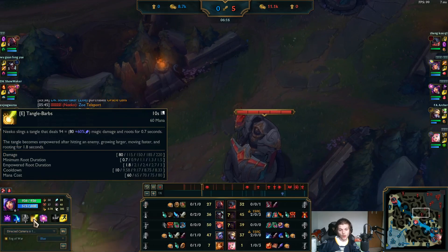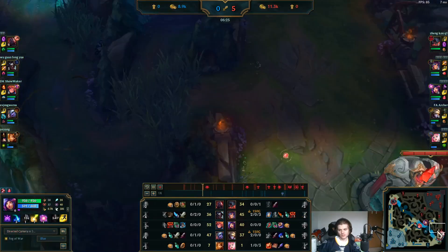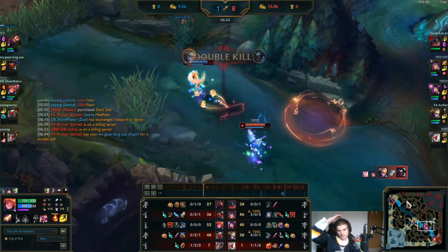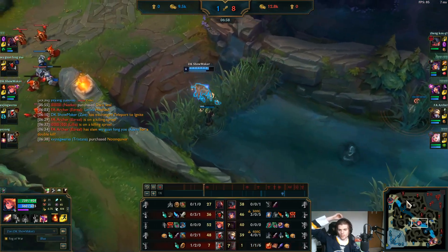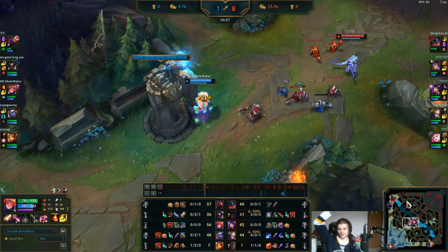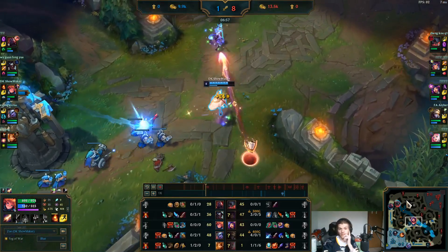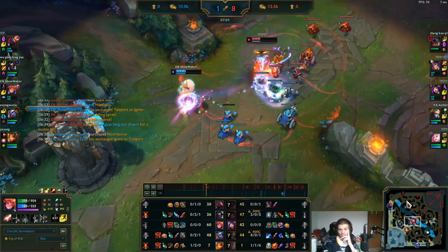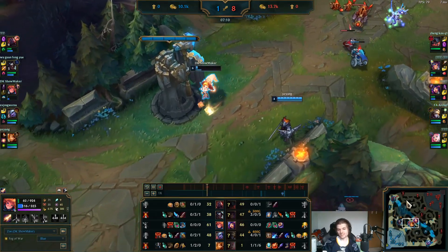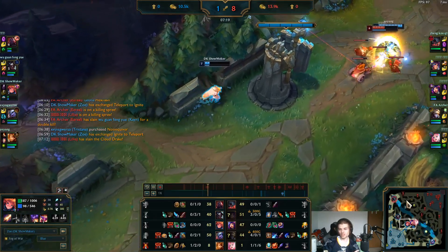Her empowered snare goes up to three seconds at max rank — people really disrespect just how long she can root people down and hold them. Not to mention the stun from her ulti, and if you hit the empowered E it guarantees her ulti will stun them. So getting these Merc Treads is really important. He hits a nice little E, gets the poke down, and he's actually going to Ignite — maybe look for the all-in. Without Merc Treads he would have died there. Just goes to show what a very good buy that is — especially against Niko. Syndra is another big one where you're going to want Merc Treads.